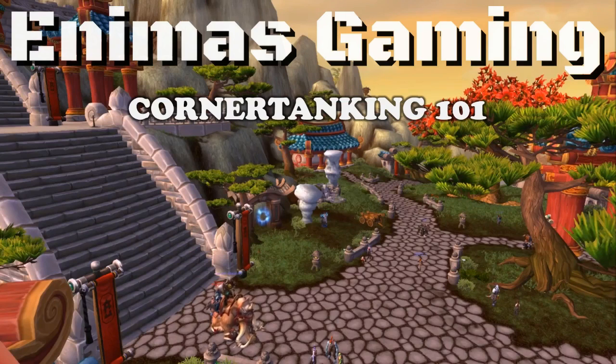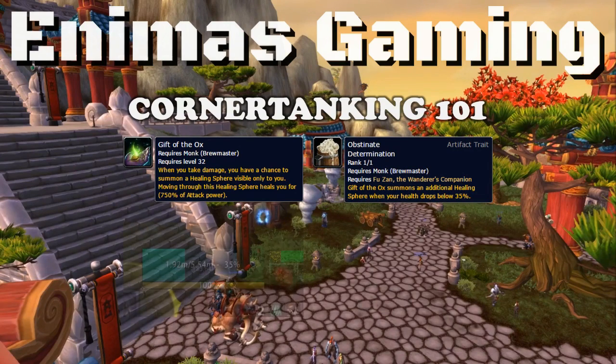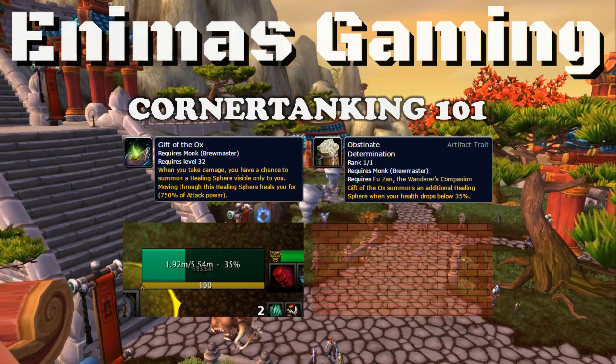There are 4 important parts of corner tanking: Gift of the Ox, Obstinent Determination, 35% HP, and a wall.